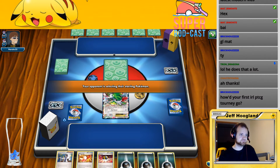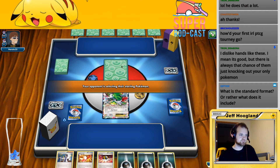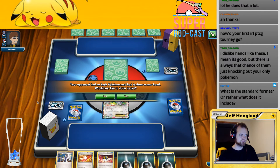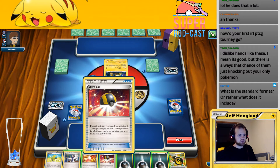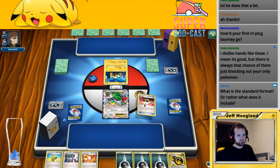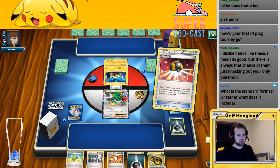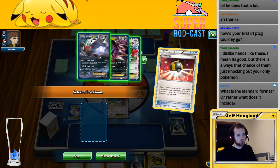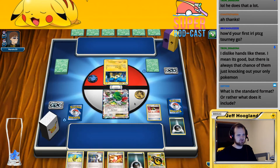Opponent's either in the tank or AFK. I would like to draw an extra card, thank you. Opponent's playing Night March again — okay, well let's lead on Ultra Ball here and discard these Dark Energies. Want to prioritize getting some Darks into my Crypt so I can use Dark Patch. There's only one Dark Ray in my deck, but again if they're playing Night March I actually kind of want this Dark Ray so we're going to grab that.